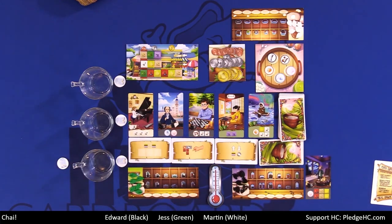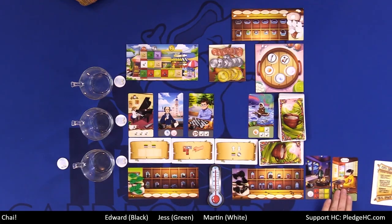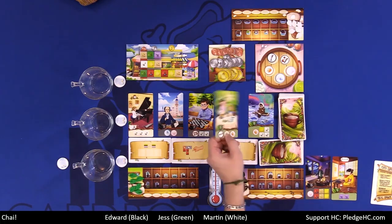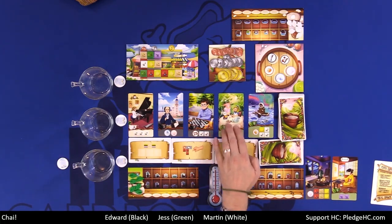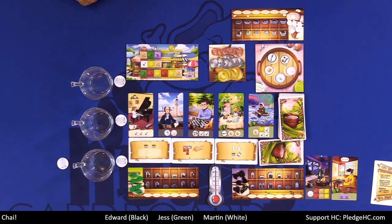When customers are out on the board, any player can complete them. On your turn, you may choose one of these to reserve, and we will immediately refill that customer spot. Then, optionally, you may choose to use one of the three special ability actions available on the board.